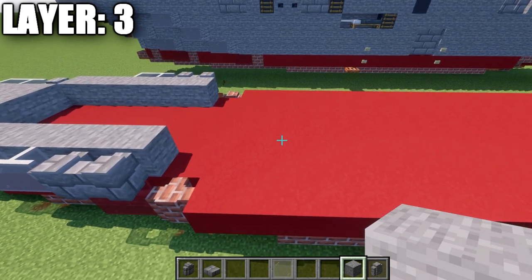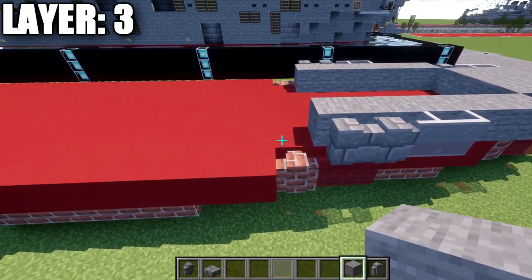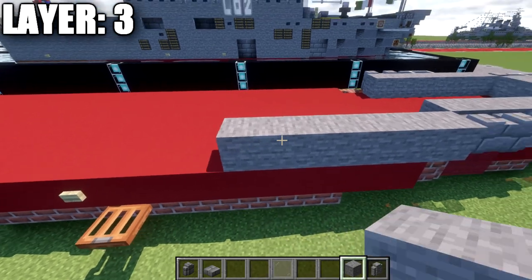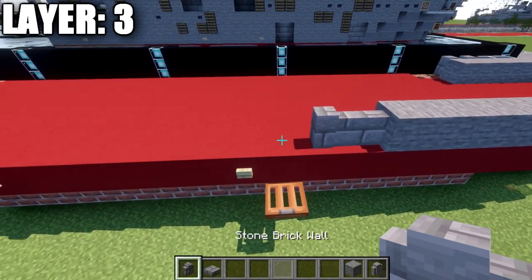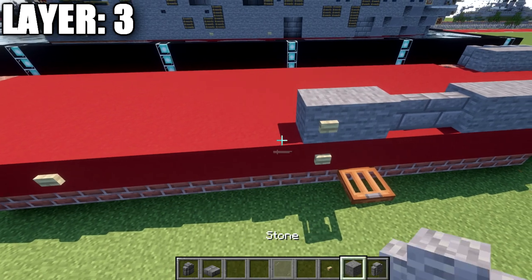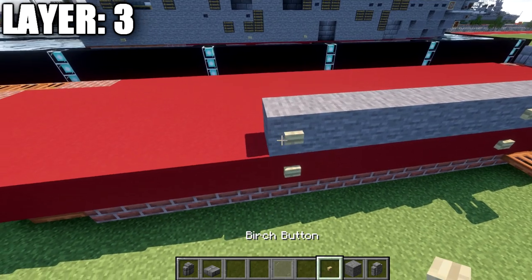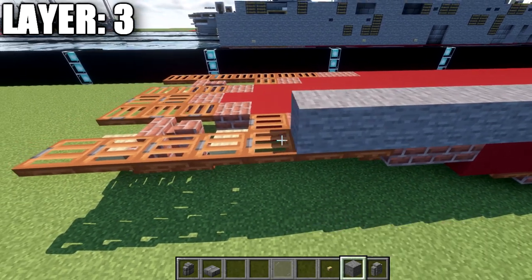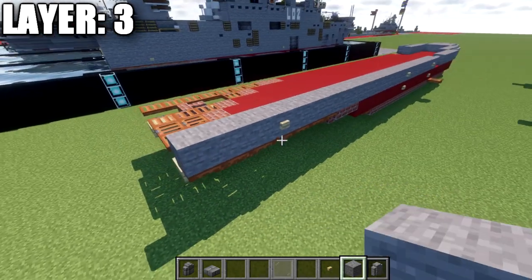Place two more stone brick walls, then two stone blocks — the second one gets a virtual button. Then six blocks, another virtual button, then twelve stone blocks, another virtual button, and three stone blocks bringing us to the rear. Place a row of five stone brick full blocks across the rear.